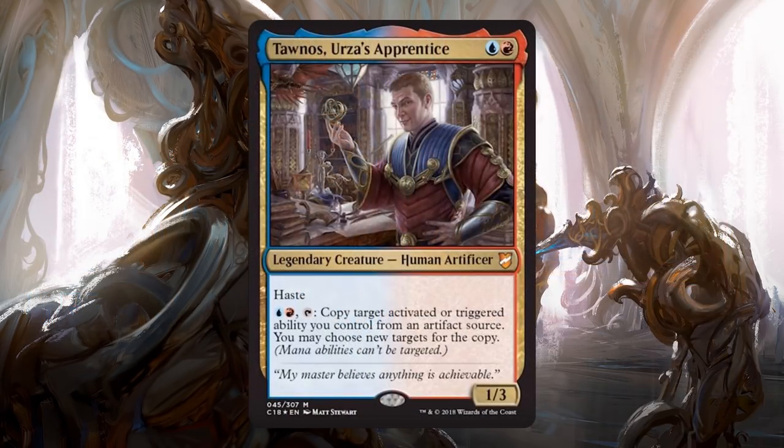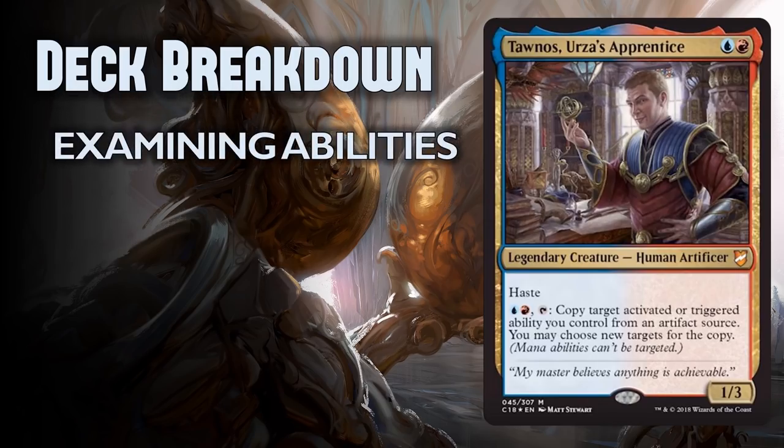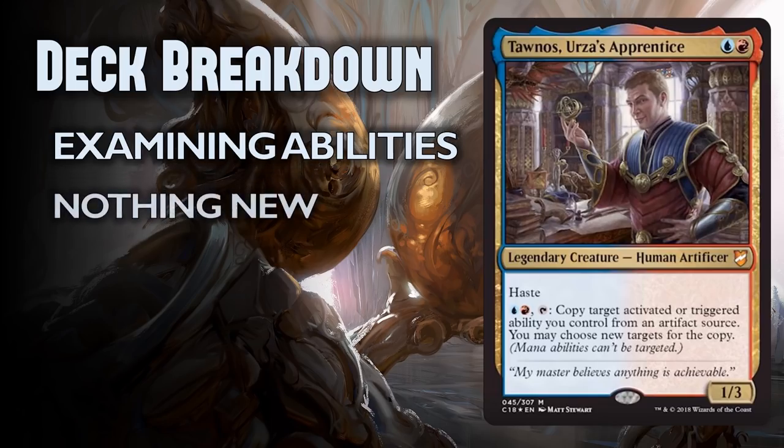Tawnos is an awesome old-school throwback — Urza's Apprentice. Blue and red for a 1/3 legendary creature human artificer with haste. Blue, red, tap: copy target activated or triggered ability you control from an artifact source. You may choose new targets for the copy. Mana abilities can't be targeted. You could just build a solid artifact deck and Tawnos can do everything you want to do twice.